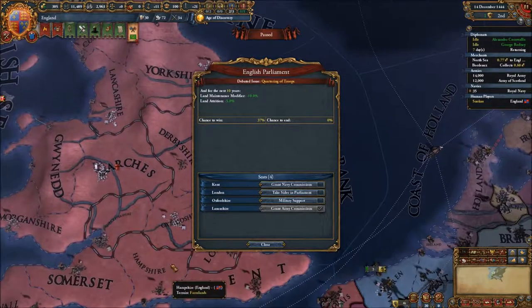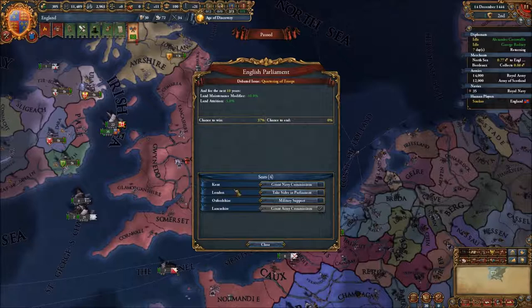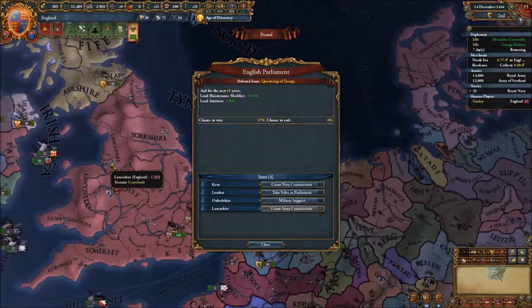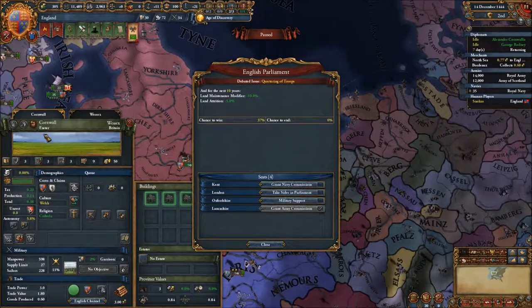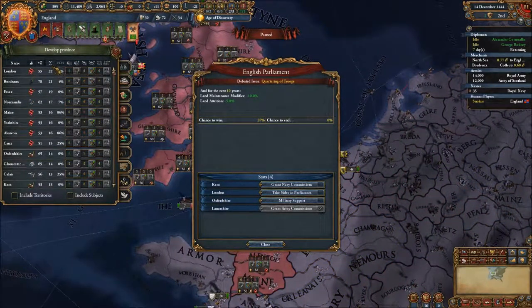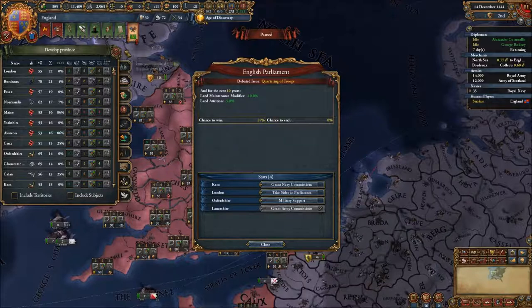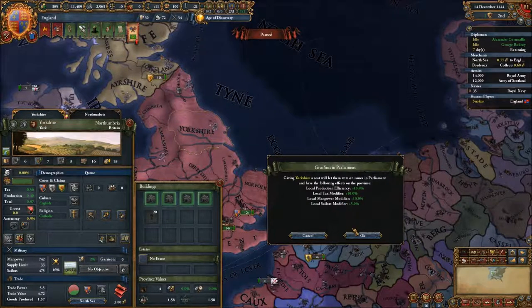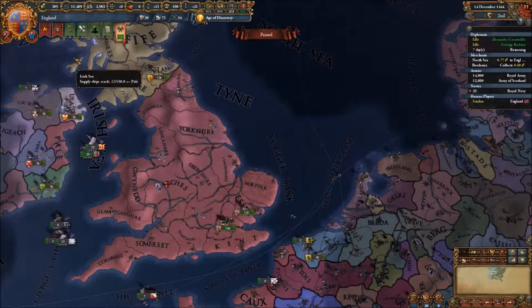Alright, we need one other seat in Parliament. We've got Kent, which is near London, Oxfordshire, and Lancashire over here. Let's give one to... we should probably find the highest development instead. We should probably stick to the islands, so Yorkshire - Yorkshire doesn't have it yet. Let's go with Yorkshire. All good old Yorkshire. We could give out some others but this is good for now.